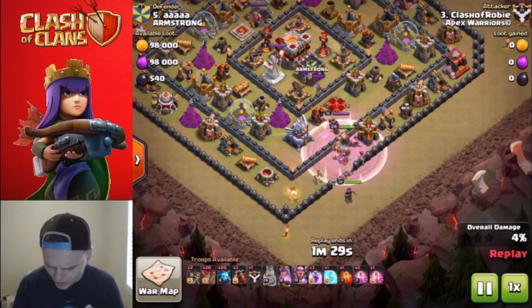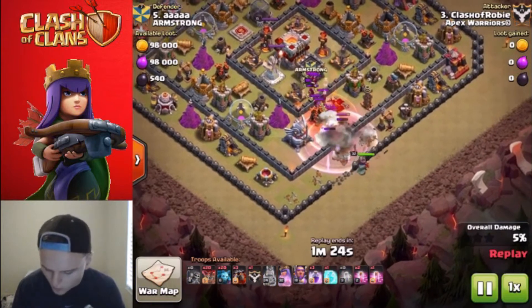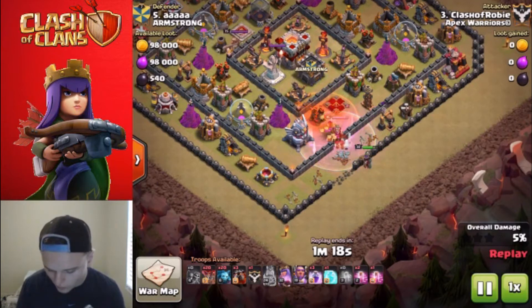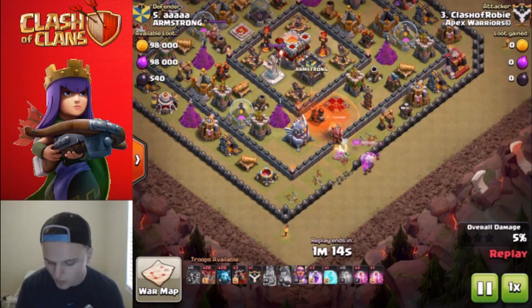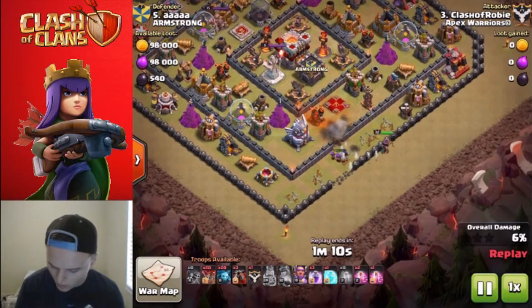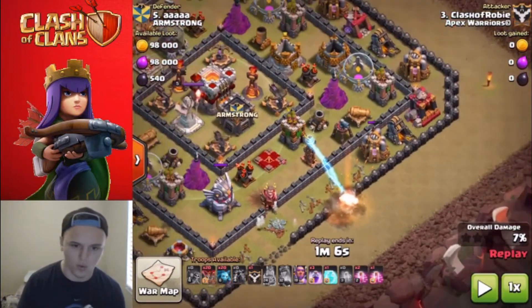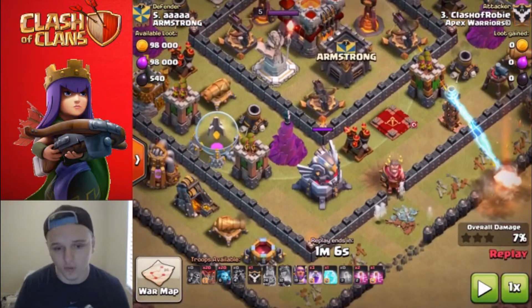My king is actually going to be activating his ability here to try to take out that queen. He got stuck on the wall. I dropped my poison spell preemptively. We did take out the queen right there and we got some clan castle troops doing work to my queen - I didn't realize that. Finally the queen walks onto the other queen and takes it down, but what hurt me was my queen walked this way and didn't go into the core of the base, so we didn't even get an air defense or that eagle artillery. But we got the queen.